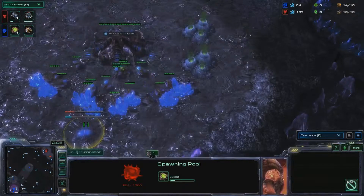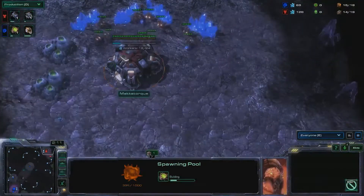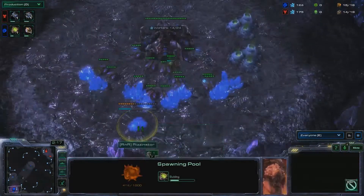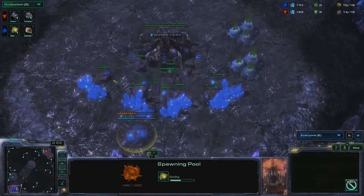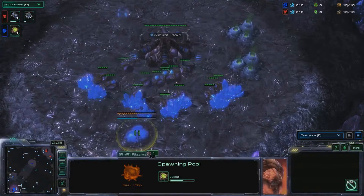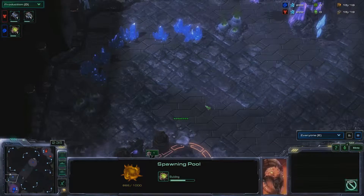That might have just been a 14 pool. Yeah, it was a 14 pool. But versus Terran, you can go hatch first. Risenator plays pretty safe, which is a pretty good call — he doesn't really know his opponent that well, so starting up pretty safe. But honestly, the majority of people open up hatch first versus Terran.